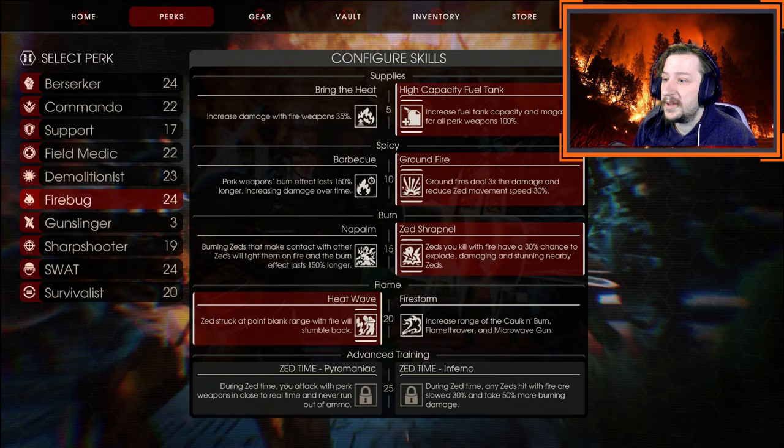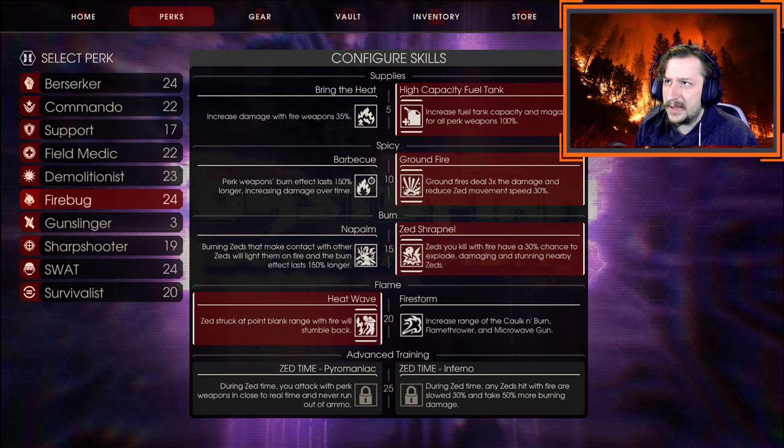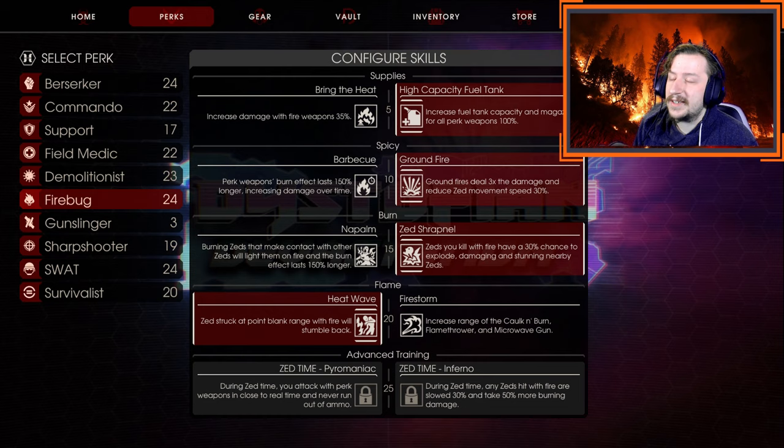The first build I'm going to go over is more of the ground fire build. This is going to be focused on weapons like the Scorcher, the Flamethrower, the Cock and Burn, and the Microwave Gun — anything that can cause floor fires. This is mostly what it's going to be for.